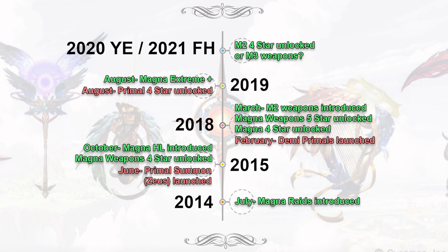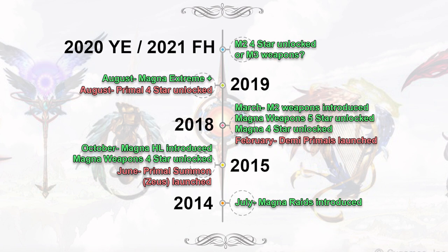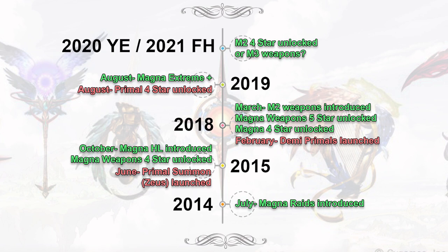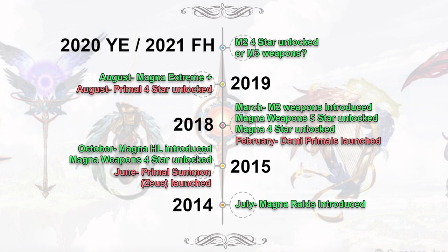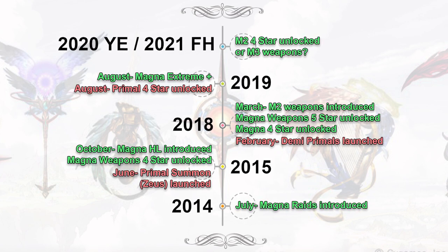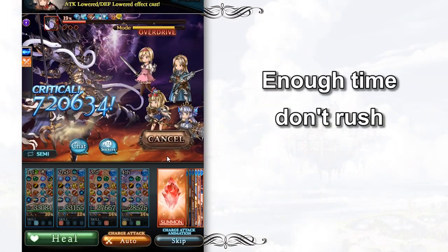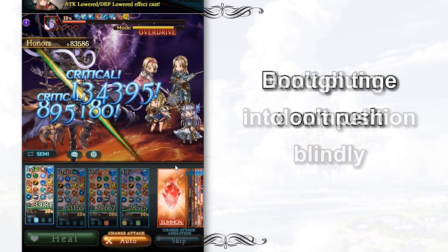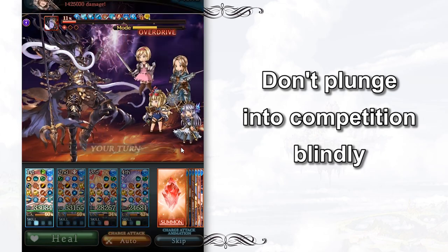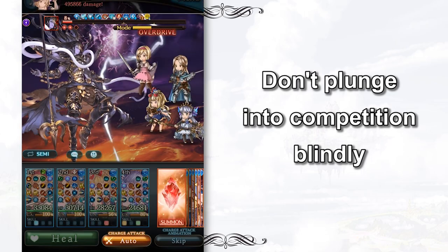If we look at the timeline of some important changes in Granblue Fantasy, we can discover that the intervals between major revamps — like 4-star or 5-star uncaps — are usually between 1 to 2 and a half years for both Primal and Magna Weapon Grids. Analyzing this information, they actually give you a few hints. First, there is always ample time for you to grind your Magna Grids, so there is no need to rush. Most of the time, your stress comes from competition between friends and crewmates instead of the weapon grid itself. So please don't get lost — try to follow your own pace.